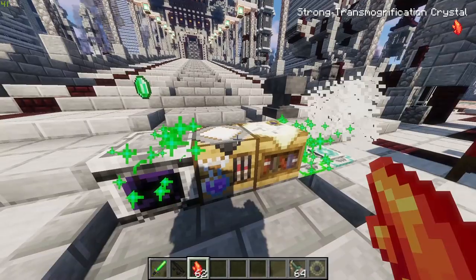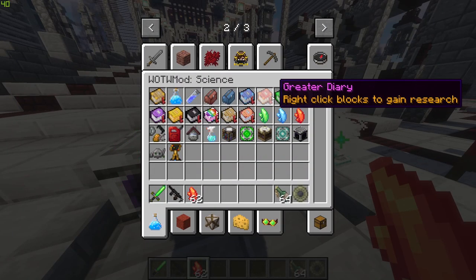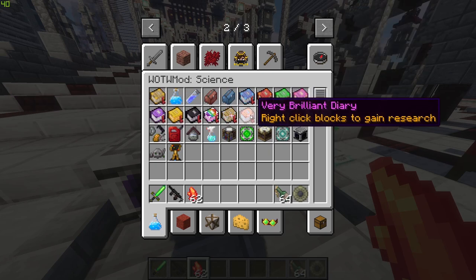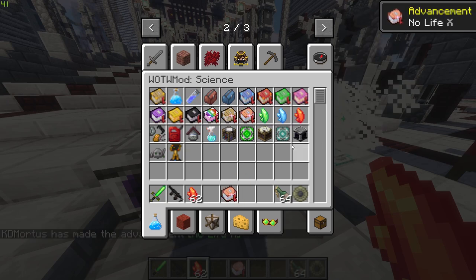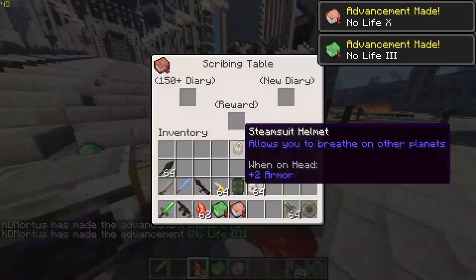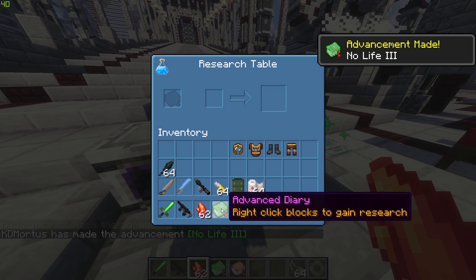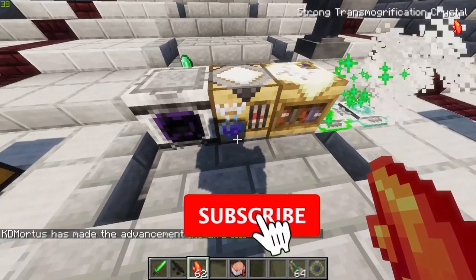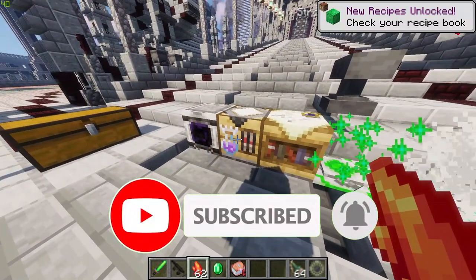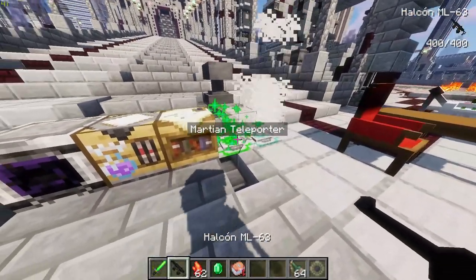Over here we have a research table where we're gonna pop some of these research books. We also have a diary. Over at the scribing table, let's see if we can pop this in - we need to pop other bits and bobs in there as well, and you're gonna have to download an items mod to see what else you need. I'm just giving you guys a gist here.